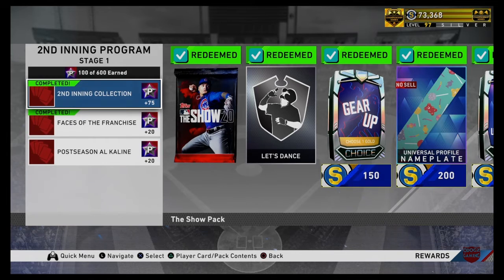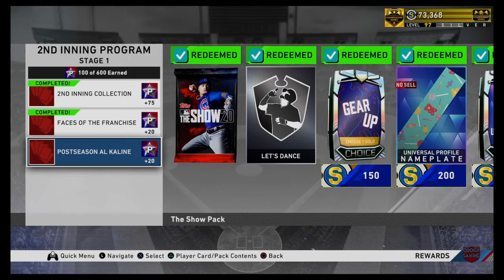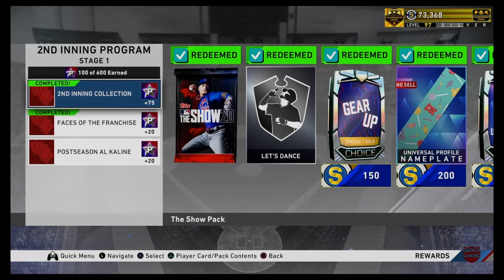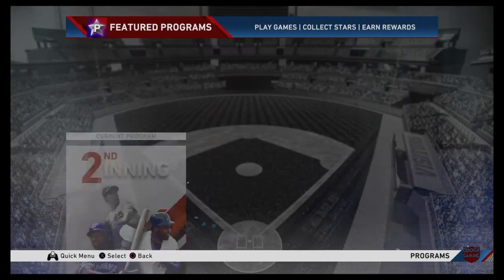Collections: collect 5 face of the franchise players, you get 20 points — which brings you to 165 points. There are moments for postseason Al K-Line, 86 overall — that's another 20 points, bringing you to 185 points. And if you got the second inning voucher, that's another 75 points. That is a lot of points, and you have almost your 300 just off of that. That's not even including your dailies.